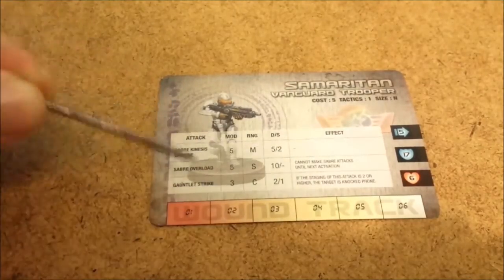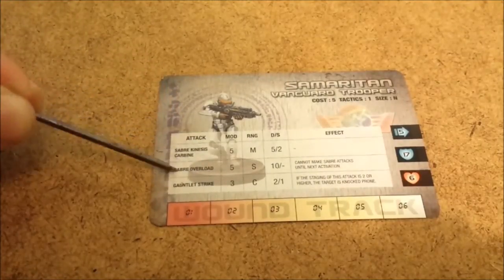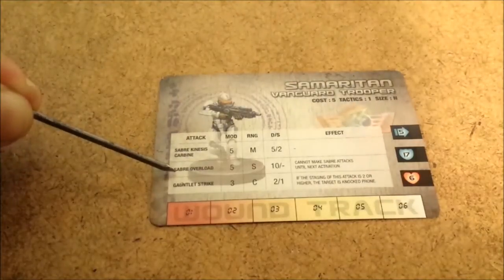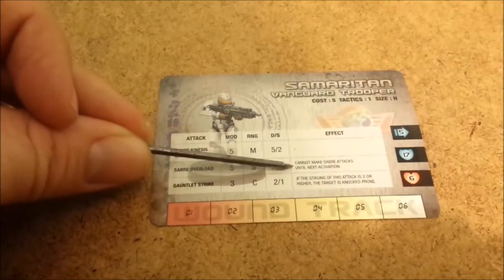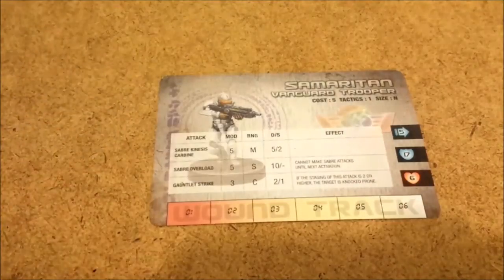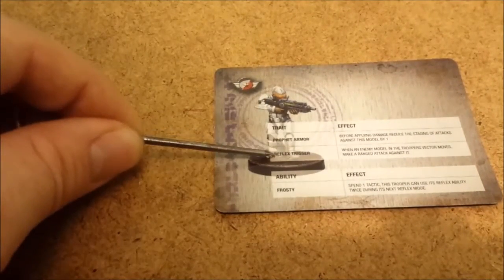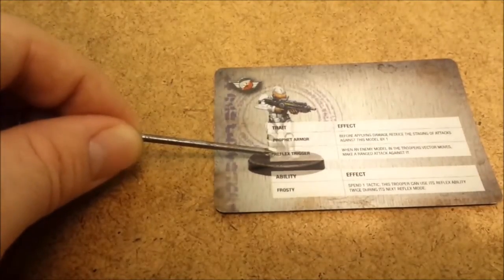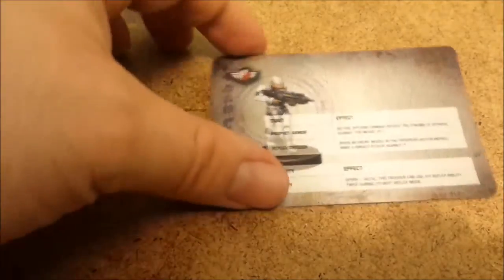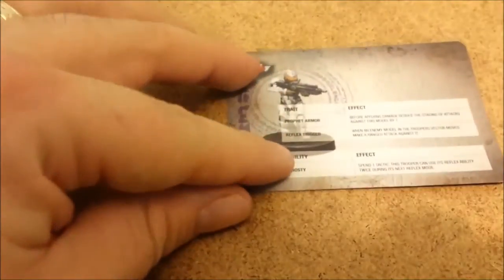Each attack has different abilities and effects. For example, the Saber Overload does a lot of damage, but it means you can't make a saber attack until your next activation. That might sound minor, but there are reflex abilities that some units have — if something moves in its line of sight, it can make a free pot shot at it, as long as it's a ranged attack. And if all the ranged attacks are saber attacks, using the Overload means you can't utilize that very powerful reflex trigger.